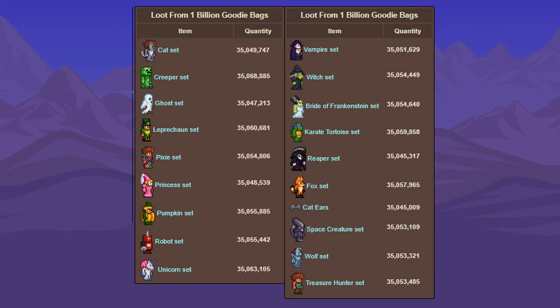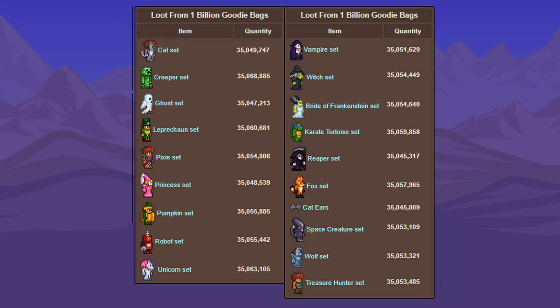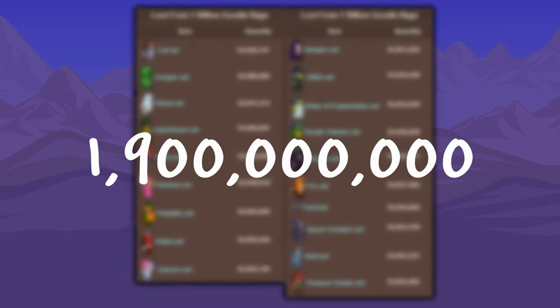But now let's move on to the vanity sets. Much like the paintings, these all have the same drop chance, meaning we get just over 35 million for all of them. And the total number is 666 million — quite fitting for Halloween. But this is how many sets we got, not how many items. So we need to multiply the quantity of sets by 3, ignoring caddiers. And in total, we get over 1.9 billion items.